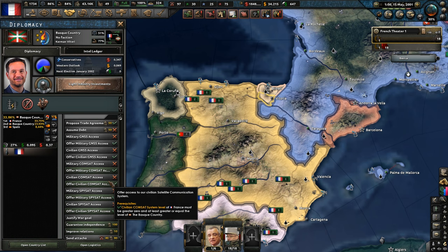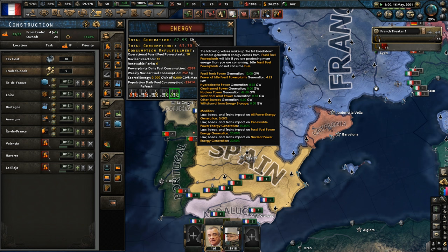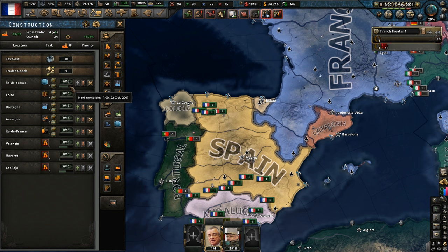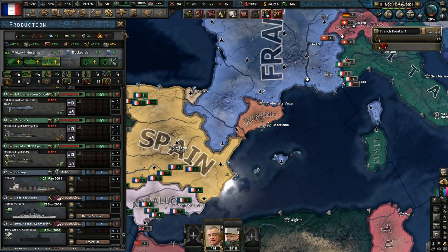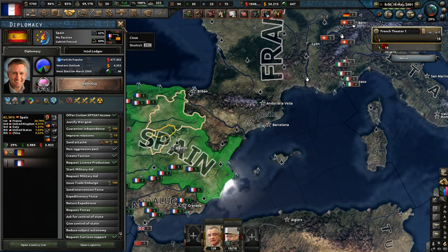How does that change our economy slightly? Now we have more energy generation. Our office sector is going to be at 21 — we've got 33 construction. So even taking this, we've managed to get a little bit more. Military factory output is very much the same. What's going on in Spain now? Gabriel is now their faction leader, and now we can create a faction whenever we want. Very nicely done.